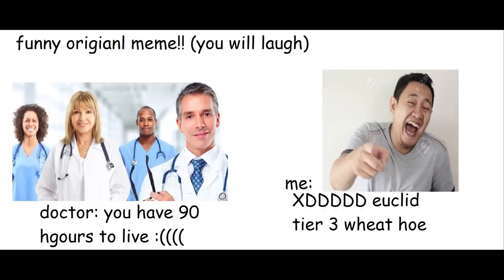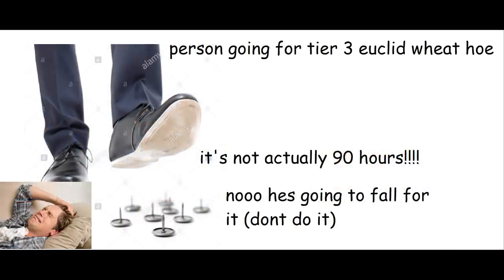This means it will take 90 hours to manually get the tier 3 Euclid wheat hoe, which is surprisingly short. But don't get fooled by this deceptive illusion.